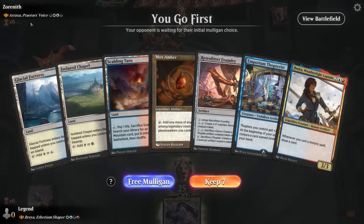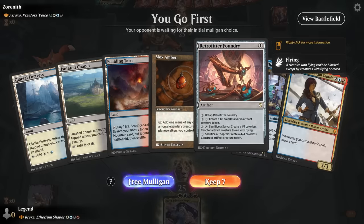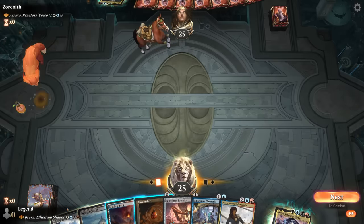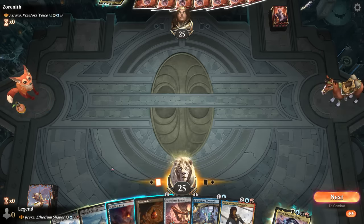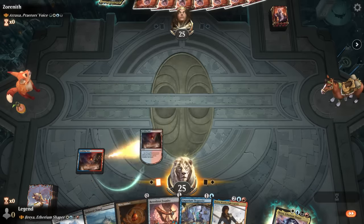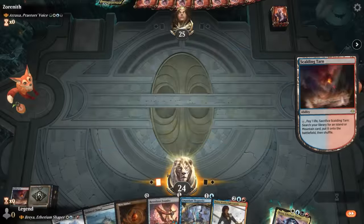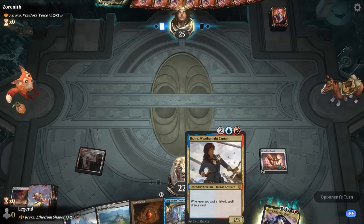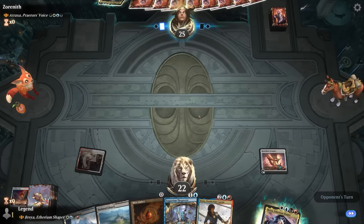It's the battle of four-color decks, facing Atraxa, Praetor's Voice — could be a Poison deck, could be a Super Friends deck. Either way it's going to be a tough matchup. We do have a decent hand with an early Thopterist plus Foundry, which is a powerful combo. I want to fetch for white and red to have access to all colors. We can hold Mox Amber until after we play Jhoira — a good rule of thumb when Jhoira's in the deck is to hold zero-mana artifacts until we need them.